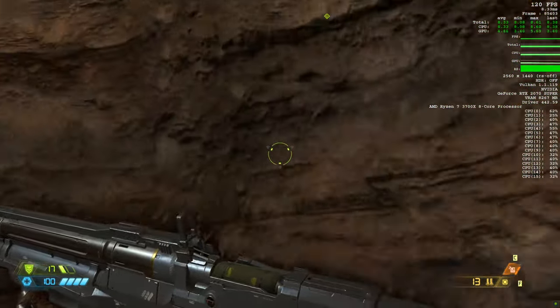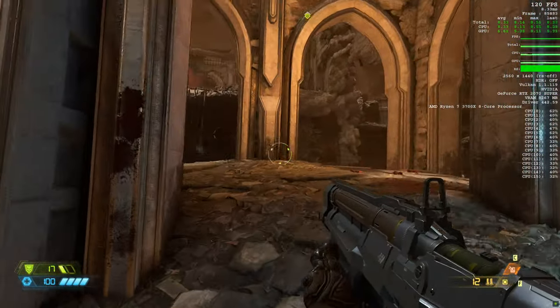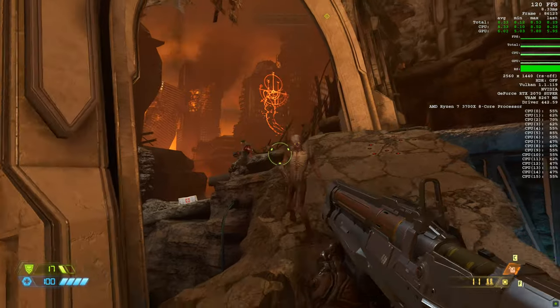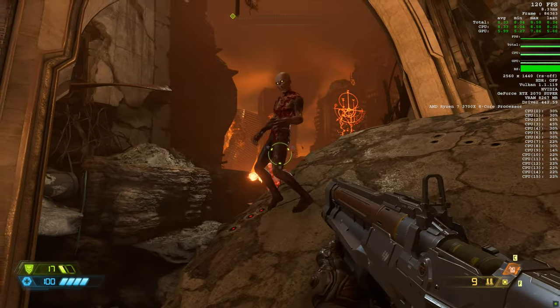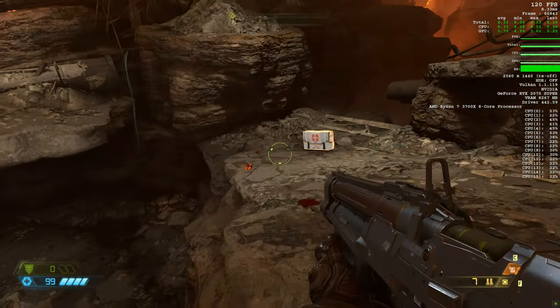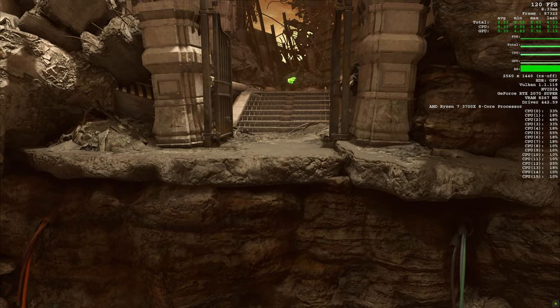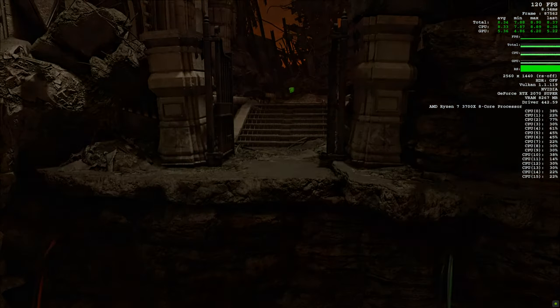Oh, he's got a rocket — he can rocket jump! I'm gonna shoot him. He was stupid. I've got 99 health, a bit pointless getting that health kit.